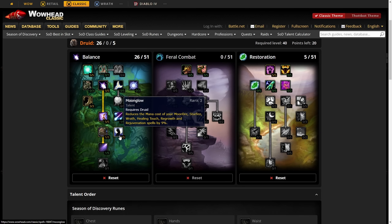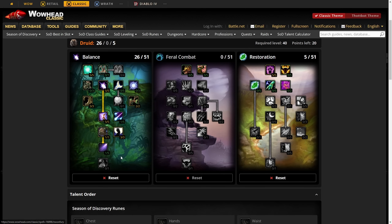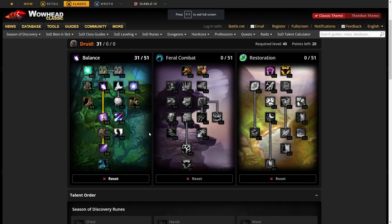Moonglow reduces the mana cost of Moonfire, Starfire, Healing Touch, Regrowth, and Rejuvenation by 9%, giving more sustainability when you're outputting more damage. Put one point into Moon Fury for 2% increased damage on Starfire, Moonfire, and Wrath. We're not putting more points into Moon Fury or Improved Starfire here because we're doing Improved Mark of the Wild. If your raid has no Boomkin, definitely rock this build while healing.